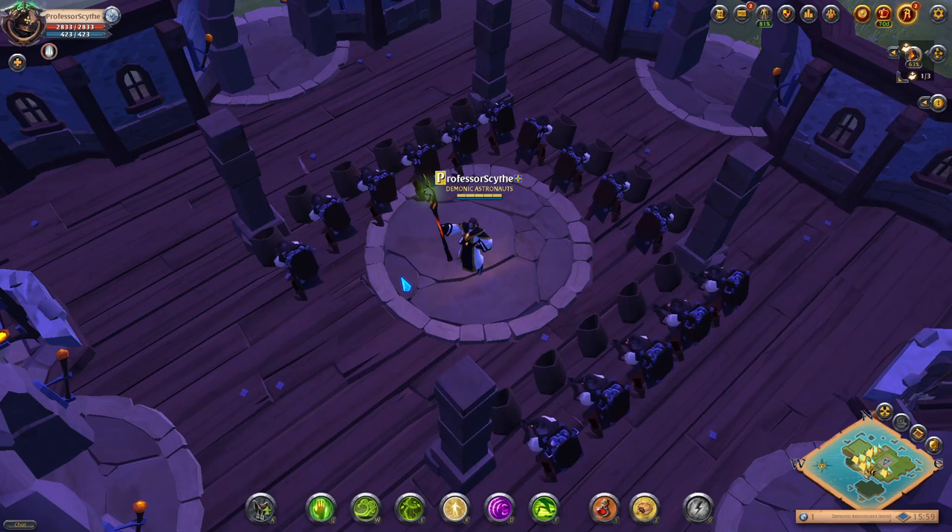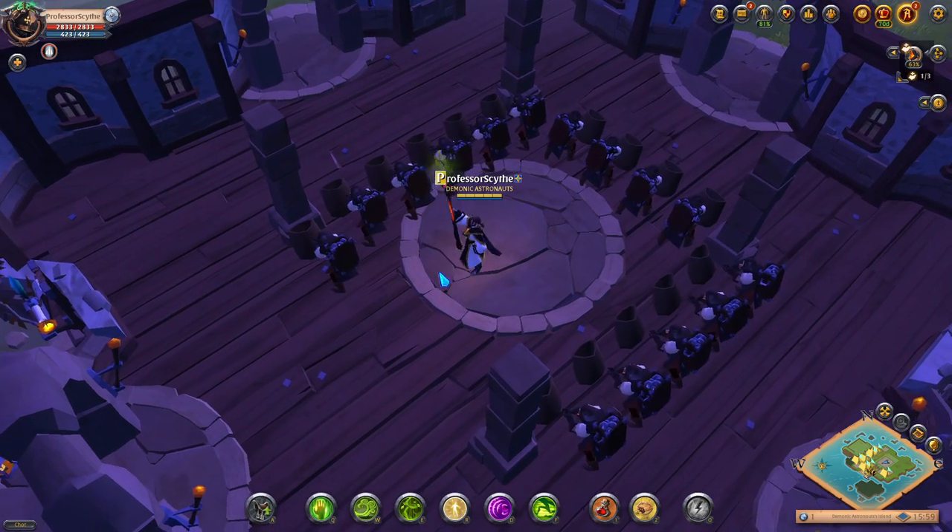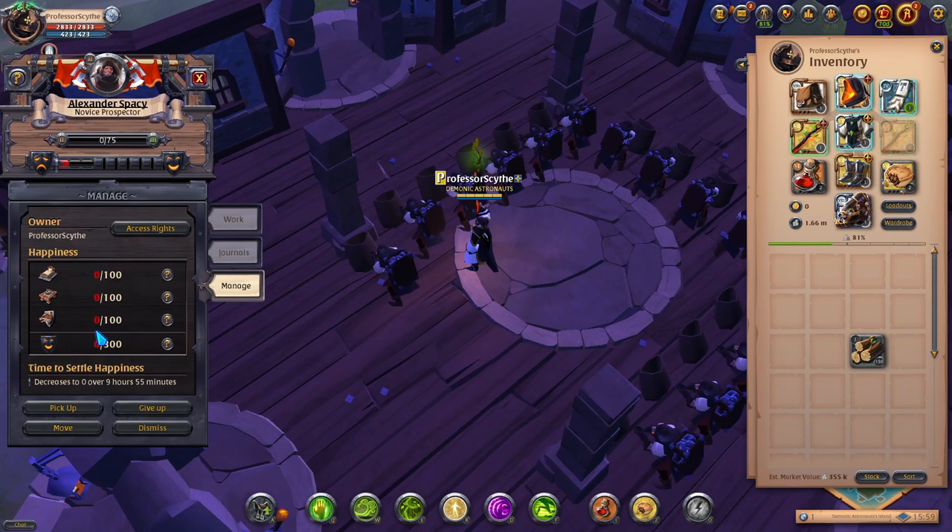All of the prospectors are placed — we hired 15 total. There is a reason I chose only one type of laborer. You may be tempted to place every different type, but when you place the furniture, you want to keep one type of laborer in your guild house. Laborers become unhappy when there are other types of laborers present and you're placing different trophies for them.